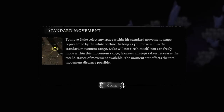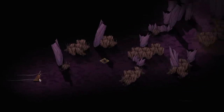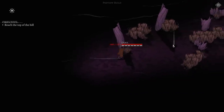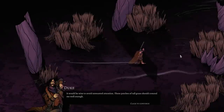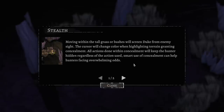To move Duke to any space, we just click there. We can move inside this movement range. It would be wise to avoid unwanted attention — these patches of tall grass should conceal me well enough. If we're inside the tall grass or bushes, it will hide us from enemy sight.